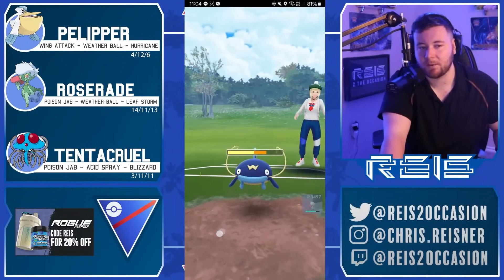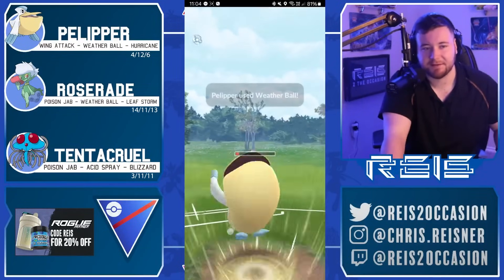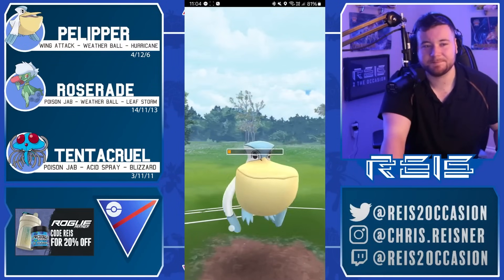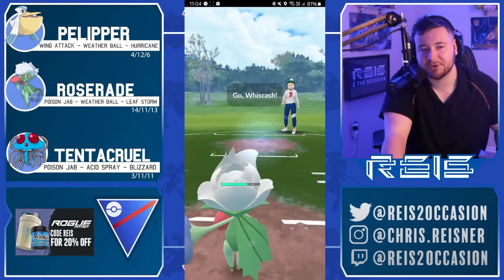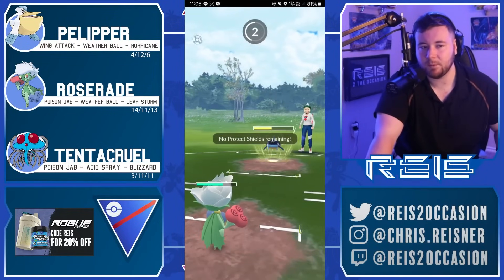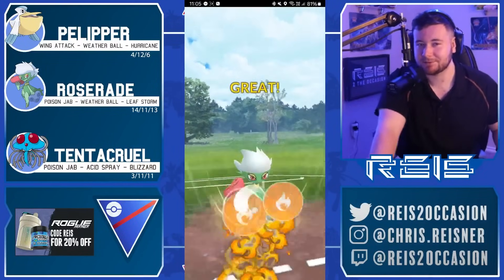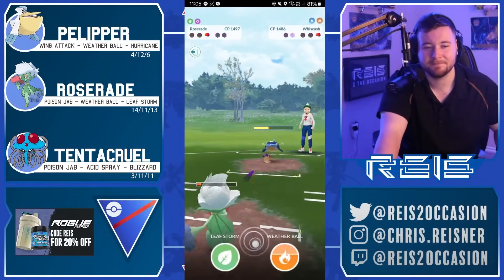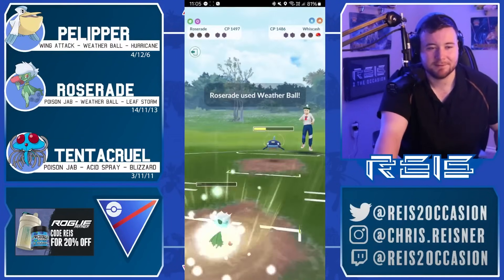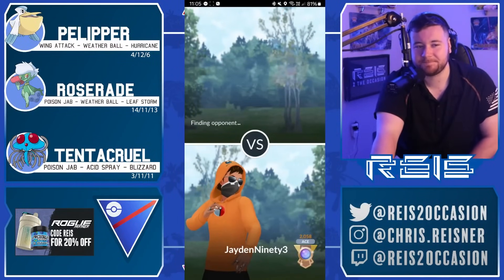Once again Roserade as a grass type is not ideal here because you have to land that hard-hitting high-energy Leaf Storm to really do anything to that Wiscash. Probably needs them to shield to have a chance, but they don't shield. With two shields for Wiscash to hide behind, I feel like Wiscash just wins. Gonna shield up the first move — it is a Mud Bomb. Roserade probably lives one but I don't think you can double bait and still get to a Leaf Storm, so I think it's just over. Might as well go for the Leaf Storm as the Hail Mary win condition.